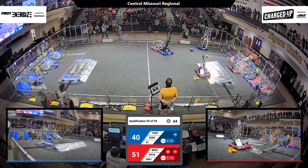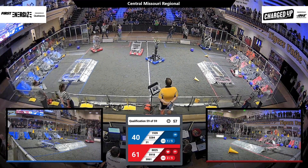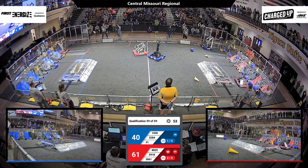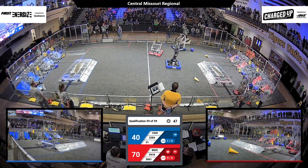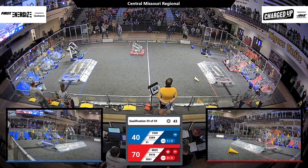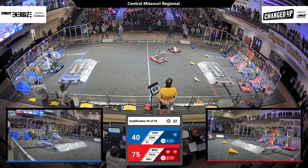So the Blue Alliance has closed the gap some. 3061 for the Red Alliance grabs a cone from the substation and races back into the field, where they place the cone on a top node — good for another five points for the Red Alliance.